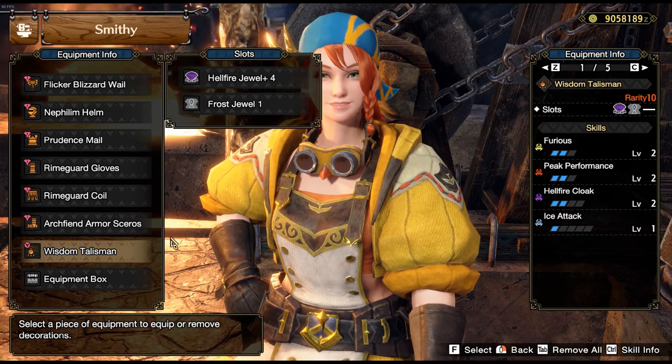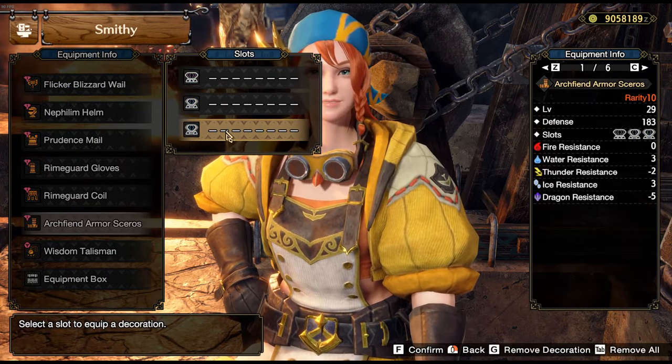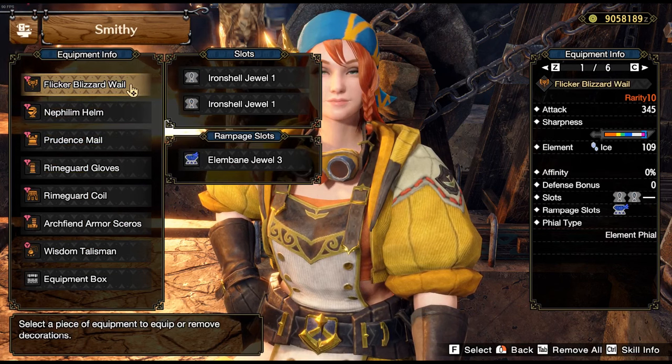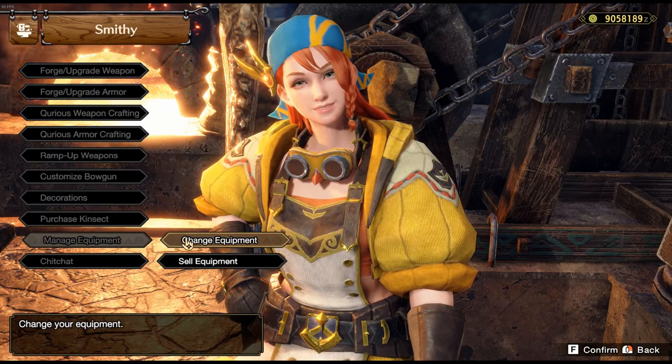The peak performance I have here is useless. Should you still be lacking skills, what you can drop is either Hellfire Cloak or a couple levels of element exploit. Everything else that was augmented or slotted is pretty essential. I trust that you'll be able to swap the decos for each element.